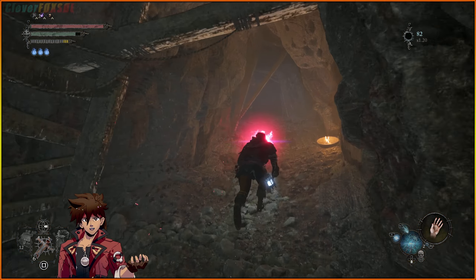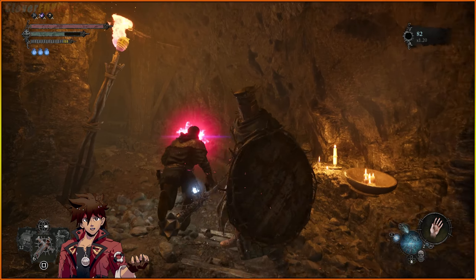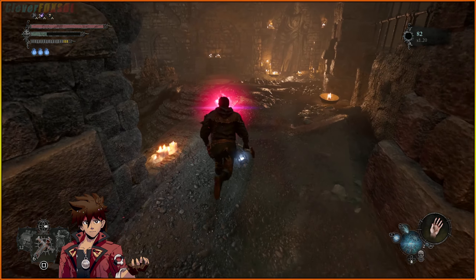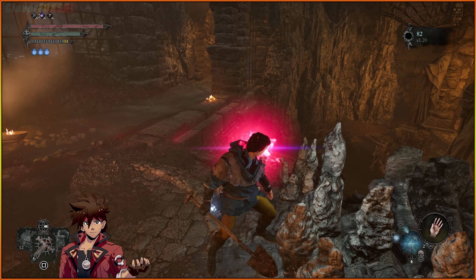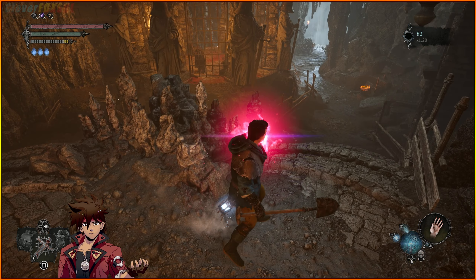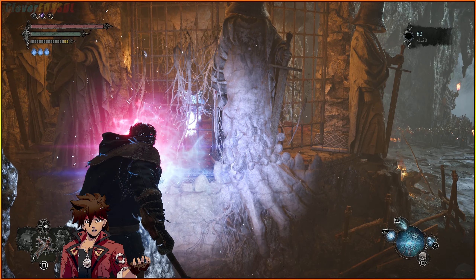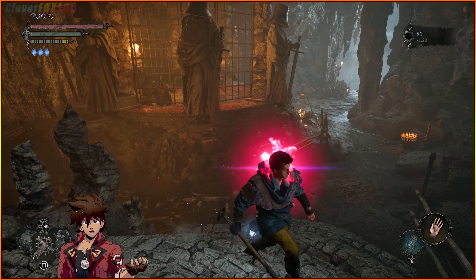We're gonna run over here and if you remember how we got the Lump Hammer, we took a left instead of a right hand turn. We're going to come this way. I totally recommend before you go anywhere, put a seedling down right here, because if you die — which is a possibility — Bell Bro has some special abilities all his own. You want to make sure that you have a short run instead of that long run.